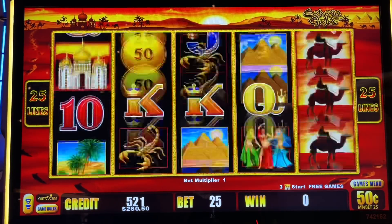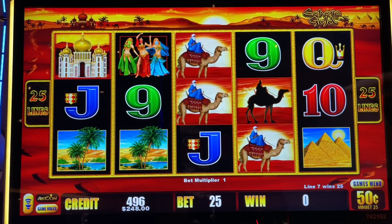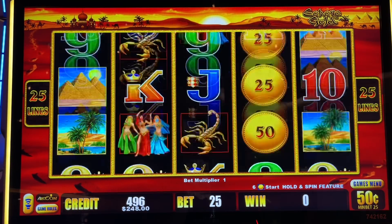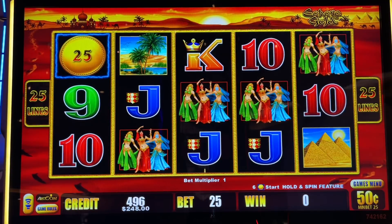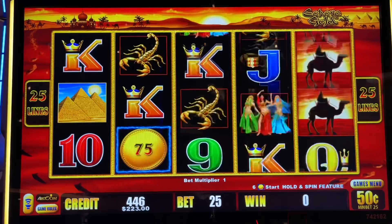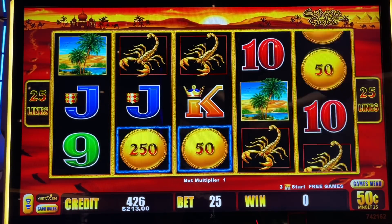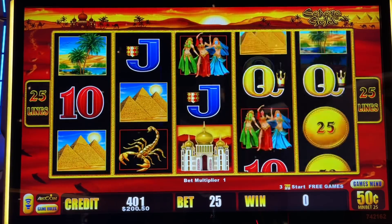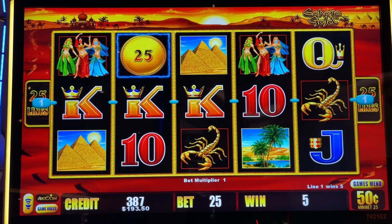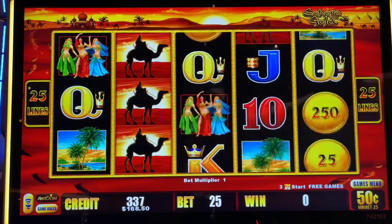Oh, nothing there. Come on now. Oh, we've got some Oasis — so that's $25.00. It was indeed. Come on, right back to just below what we started with. Let's see one of those big 12,500 coins — that would be amazing, along with five other coins. Because that kind of matters. We need to have some friends with it. All right, going back down a bit.